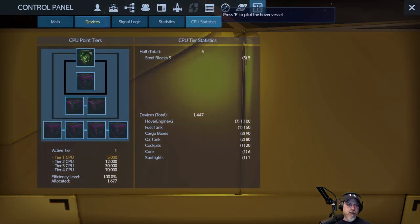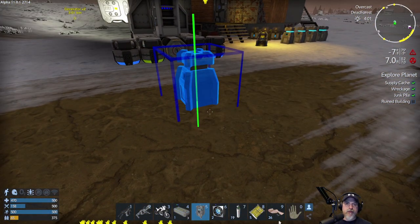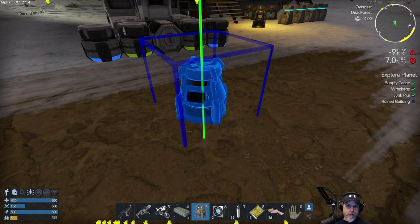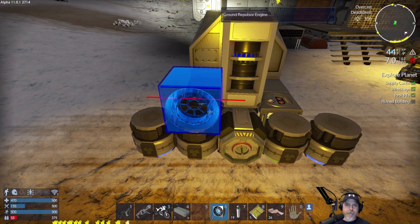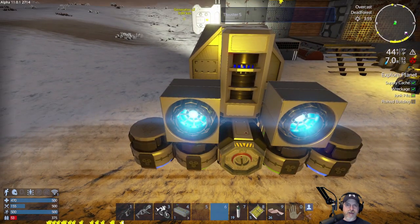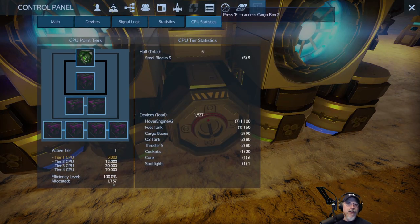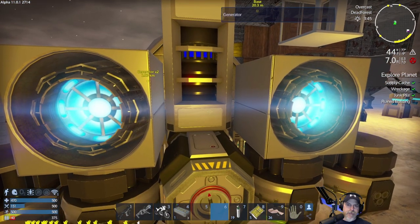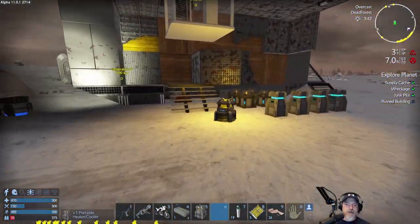We need to put the thrusters on — I forgot about that. I'll just put rear thrusters on for now; I just want to be able to travel faster. Let's stick those right on the back. Now let's look at the CPU. Oh yeah, we're still miles and miles within CPU usage. Those thrusters don't use up much at all. We've got tons of CPU to play with on this thing. Maybe we should make more thrusters, but let's try these first and see how they work.